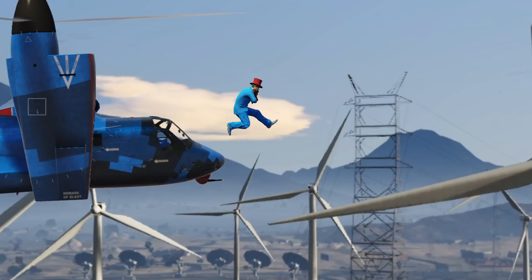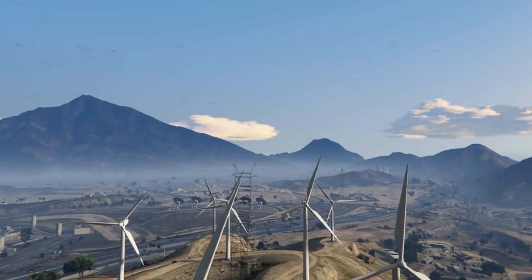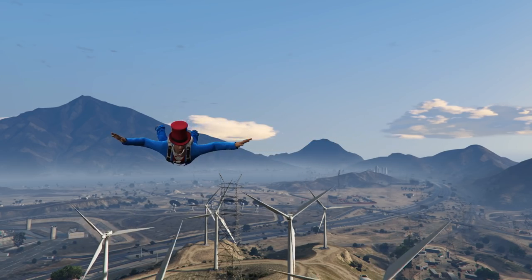If you time it just right, your character will start to freefall. Just as the freefall animation starts, you'll get sent upwards by one of these turbine blades. If this happens, you should be able to infinitely fly for as long as you want.